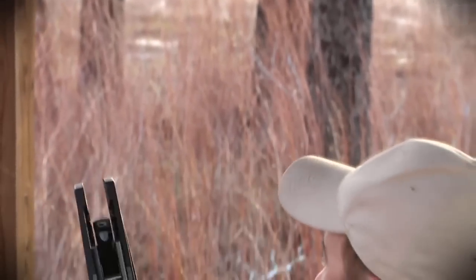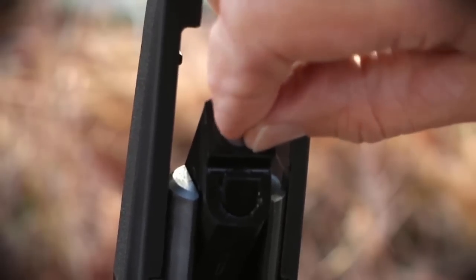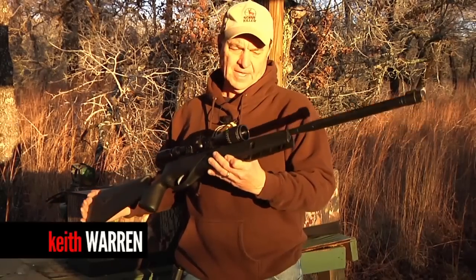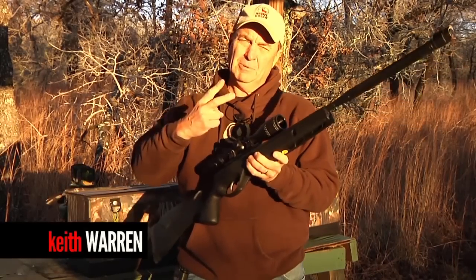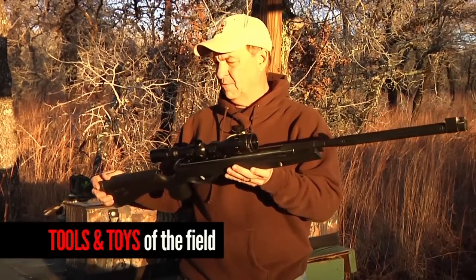This baby right here folks, we're gonna have some fun tonight. This is Gamo's Bull Whisper Extreme. The cool thing about this air rifle - the Bull Whisper comes in two different calibers: a .177 and a .22. This is the .22, which is going to be the most powerful one.